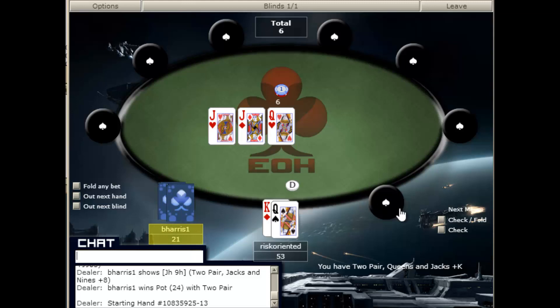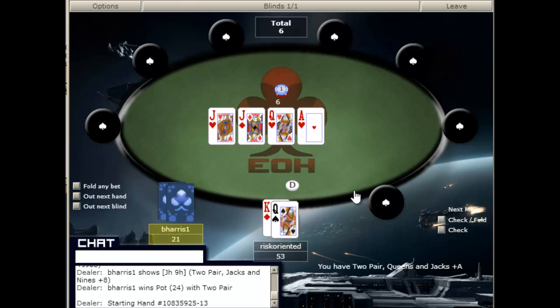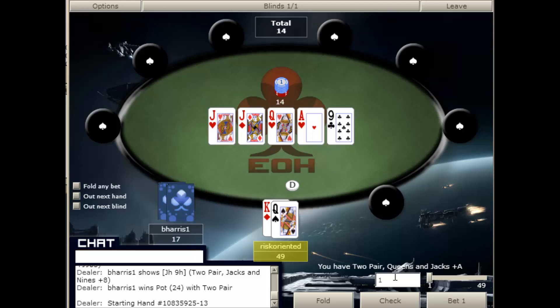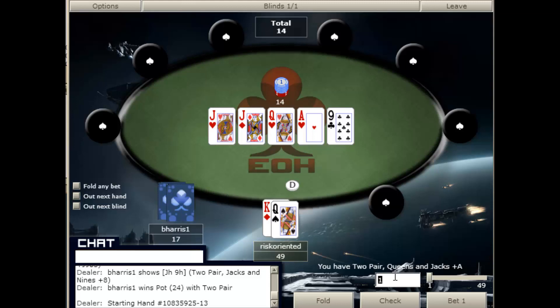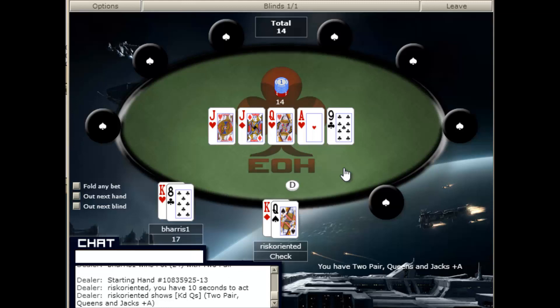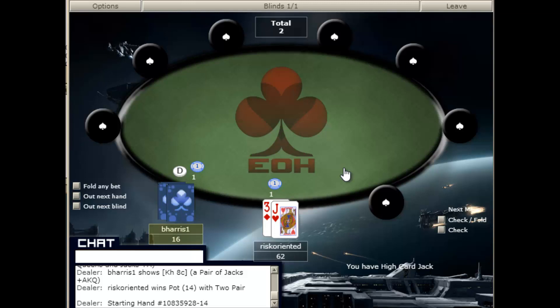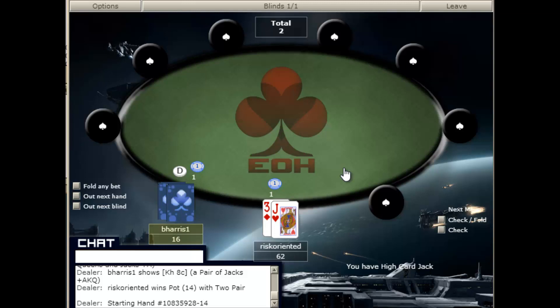Here we do have top pair on a paired board with a good kicker — this is always a risky spot. Often I will check back here on the flop. We want to make sure that we only put in two bets on this flop, so we are going to bet the turn and if he calls, the river. There's nothing to indicate what hand he might be calling it with. This is a question of whether we should value bet this river. Our hand is splitting the pot with any queen, losing to any jack or ace, and beating any nine. He's not going to call with the king-eight that he just showed down, so we are only getting called when we are behind — which makes it a bad value bet. So we check it down.